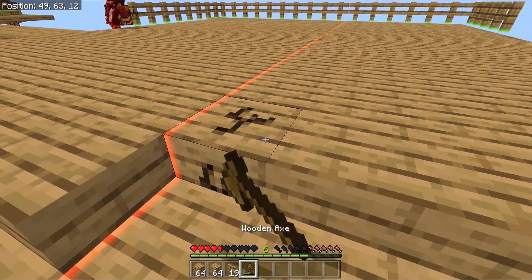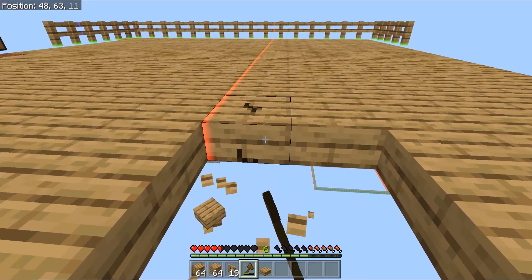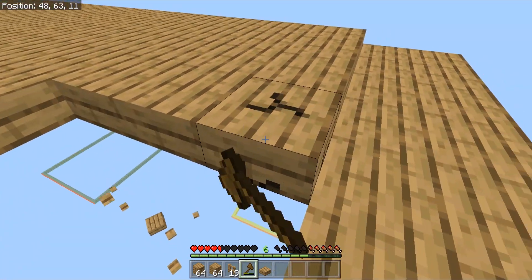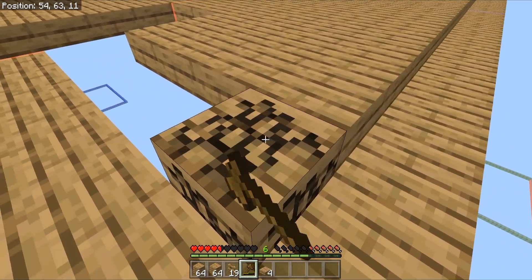Once we get all these fences down, as Cuban said, we'll take out all these top slabs or top blocks and make them bottom ones so mobs can't spawn on them, and hopefully get the best and most reliable results out of our grinder.